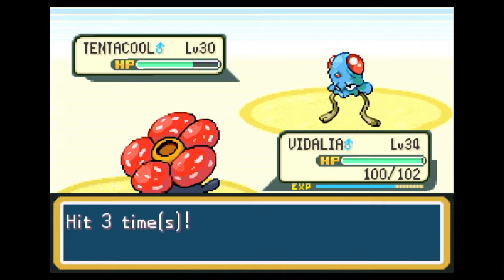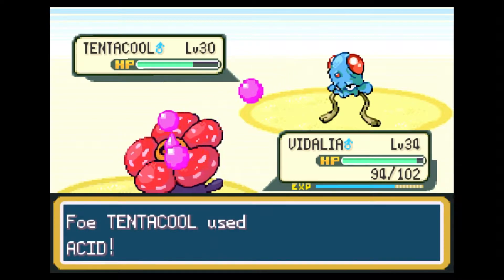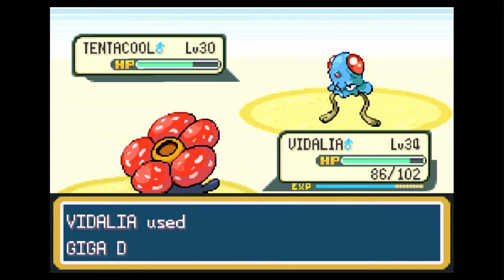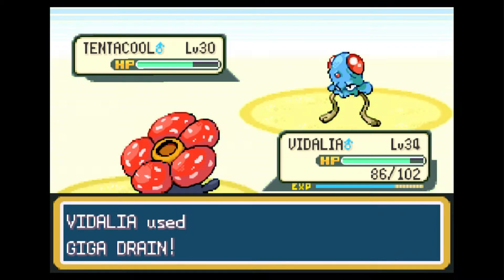After this battle right here, what I'll probably do is give the PP Up to Giga Drain, and then also use a TM I have from the previous episode on Rex.